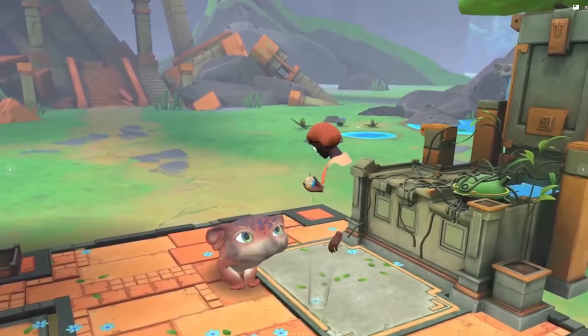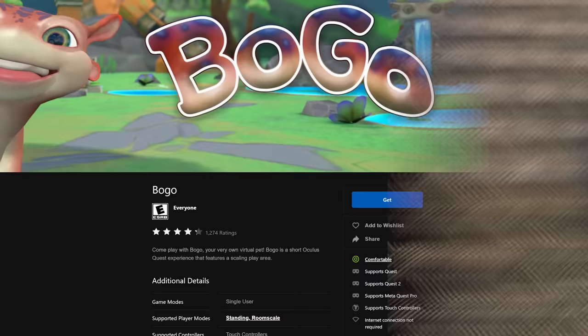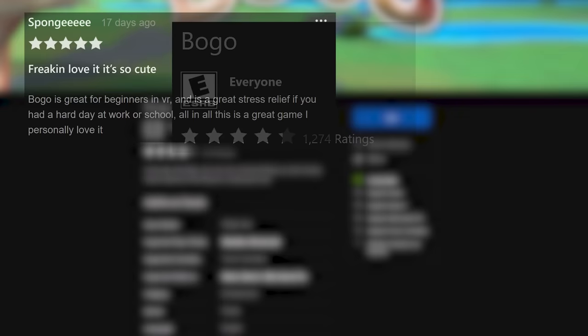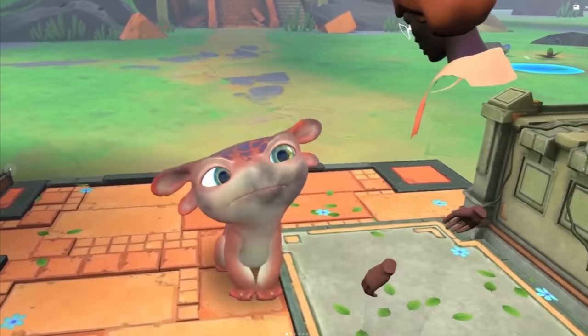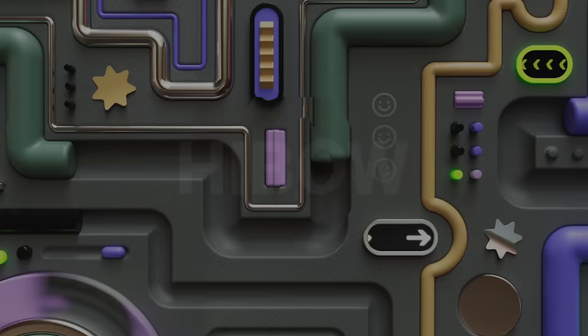BOGO is a VR pet that will actually scale to your room scale that you have built, allowing you to take care of this little cute pet — even compared to a Tamagotchi for 2022 in one review. With a 4.2 star rating, a lot of the reviews are extremely positive saying it's very cute and they really like hanging out with BOGO, but some lower reviews cite that it's more of an experience and there's not enough interaction. It's cute, it's free, and if you like the idea of a virtual pet but hate games where they die, it doesn't seem like there's too much risk of that with BOGO.